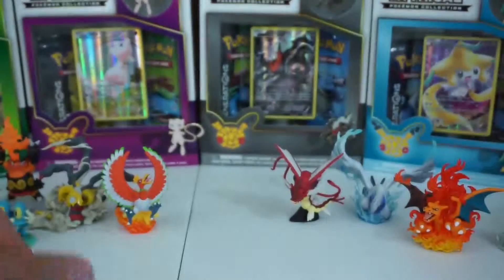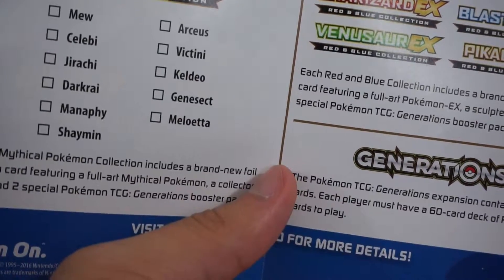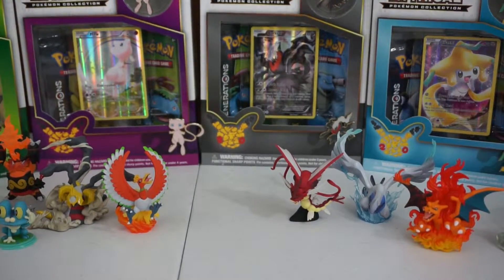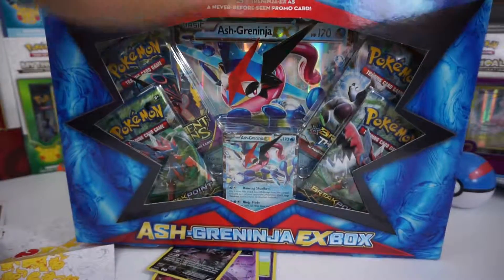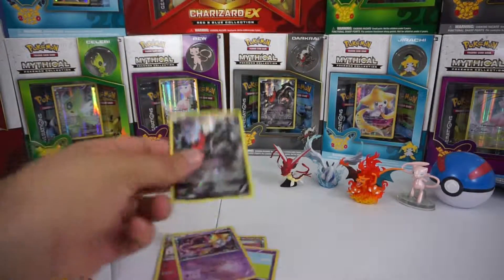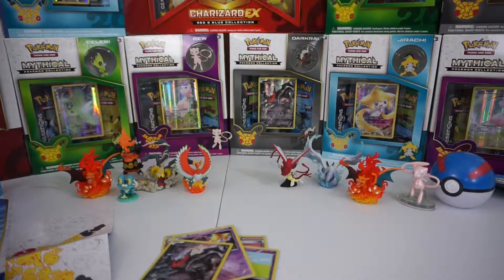That's it for this month's pack. Next month we get Manaphy coming out, so stay tuned. On the next unboxing we're going to be unboxing the Ash-Greninja EX box card, which is pretty awesome. The focus today was on Darkrai — thanks for not letting me pull an EX card. We do have another Darkrai box we're going to open later in the year as part of a big combined unboxing.